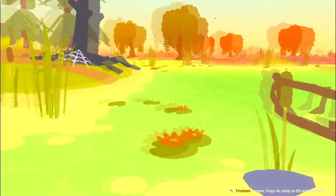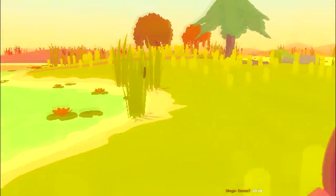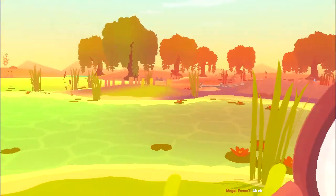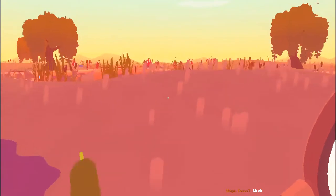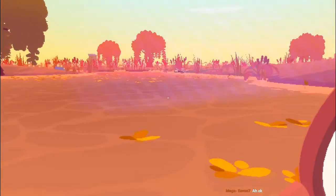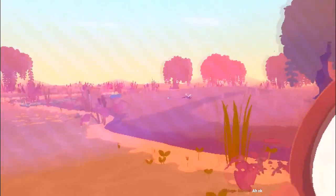Now we've caught a tadpole — we just need to catch a proper one. I got a rock. That makes really weird sound effects but okay. Are there any proper frogs around here or anything? There's like a fly thing — can I catch one of these? He's not even in range, he's behind the boundary. That sucks.